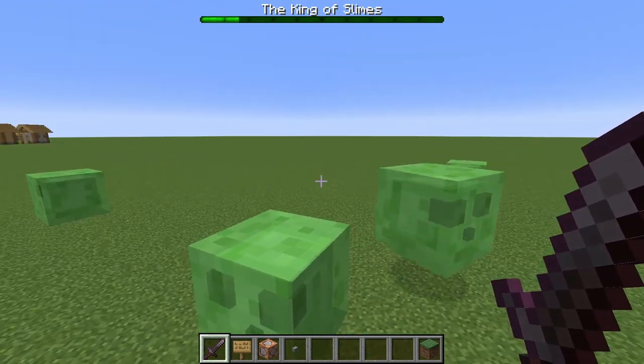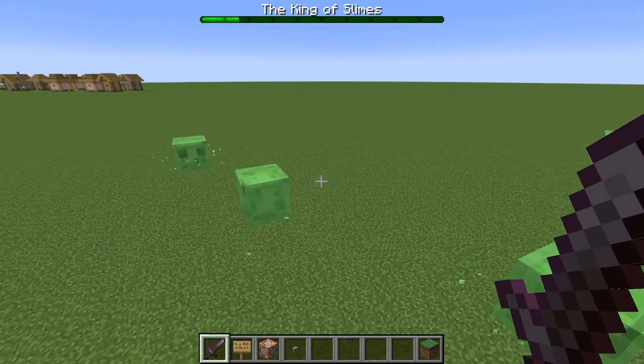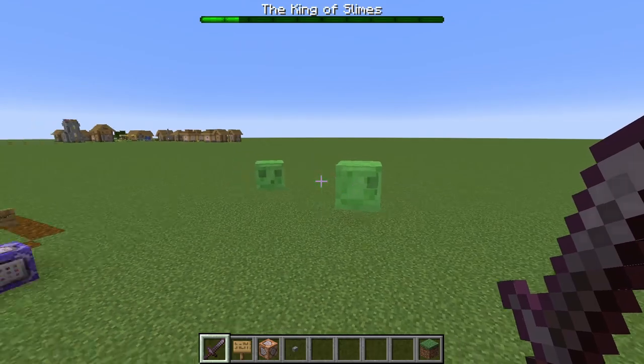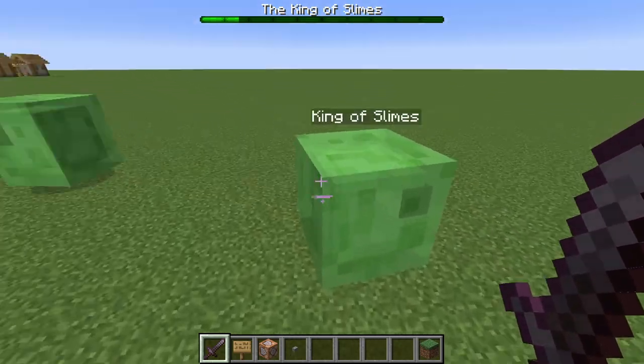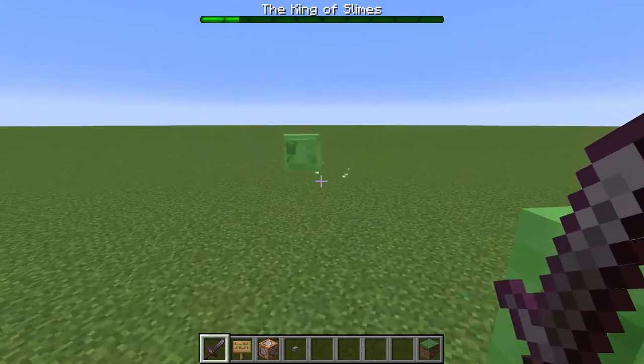We get a free phase 2 that we don't even have to code in. But there's something you might notice right away that seems off. The health bar for our king slime is still tracking a king slime, but which one? They're all named king of slimes.